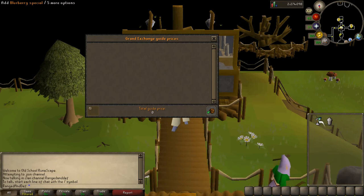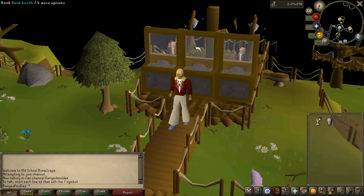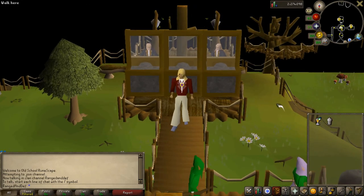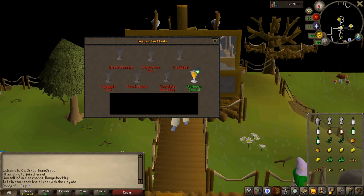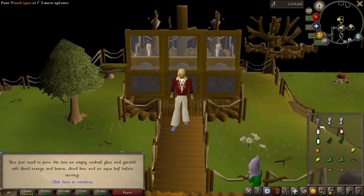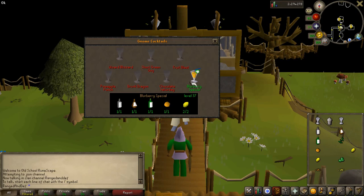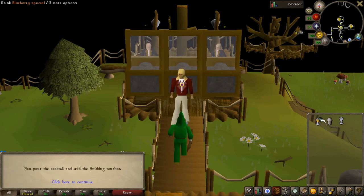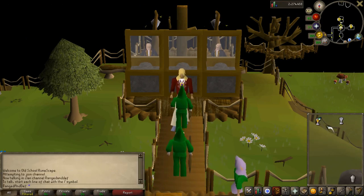If we just go ahead and price check this, that is 3.8k. So it's definitely worth it to buy all the ingredients from Huckle Funch. Let me show one more time how to make it. So here we've just taken out two of each ingredient — you can only make two Blurberry specials per inventory. Just click on it, click pour. And we just accidentally drank one! Be careful you don't drink your Blurberry special. Move your cocktail shaker away from the first inventory space because it'll replace it with a Blurberry special.